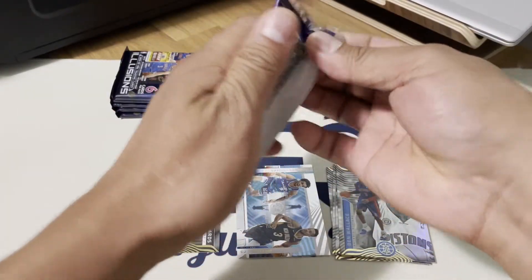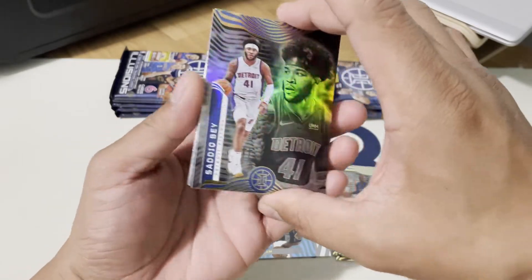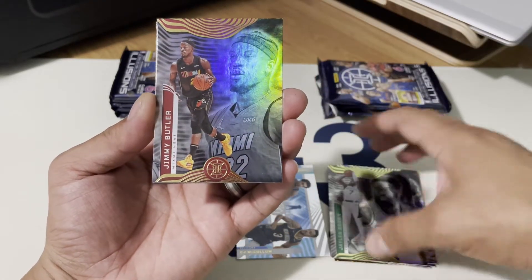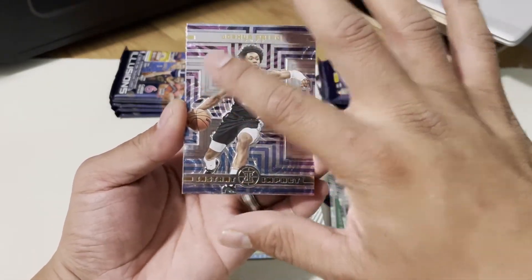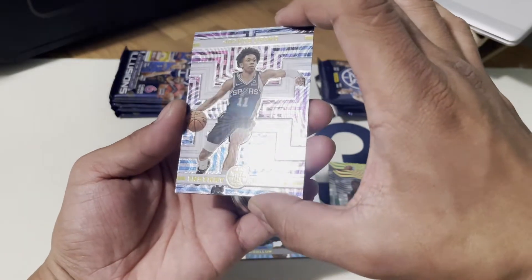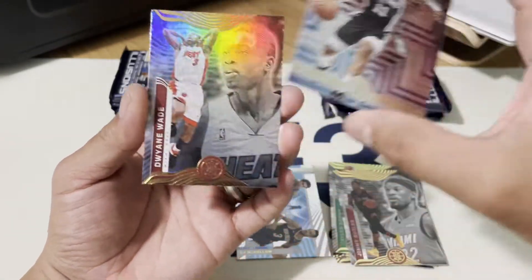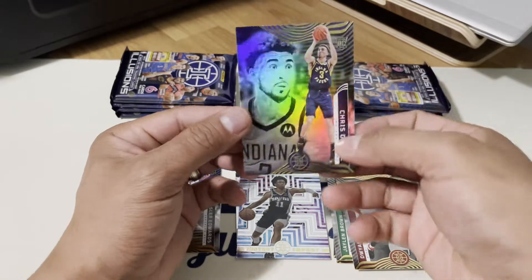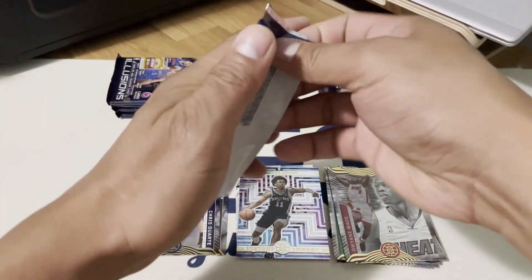Let's go to box two, hopefully we can get a signature or a numbered card. We got Jaylen Brown, Jimmy Butler, and another insert — it feels grooved on it, so this is an Instant Impact insert of Joshua Primo. Then Dwyane Wade, and our rookie Chris Duarte. So far not bad, though it's hard to read some of the names.